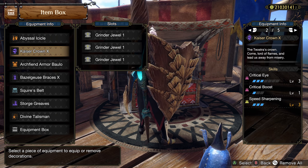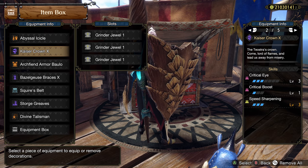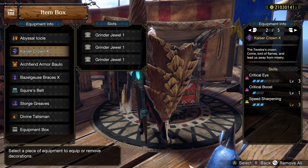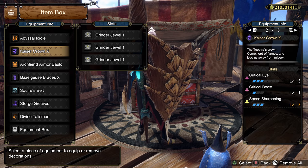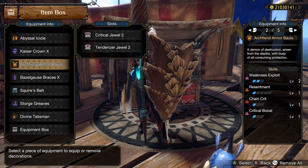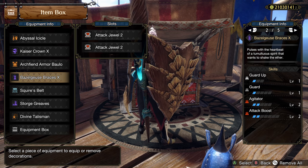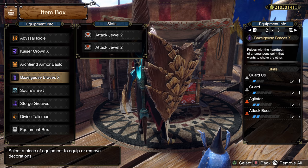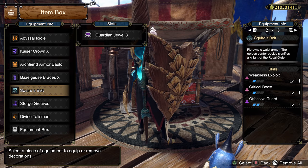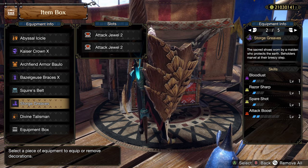Moving on down: the Kaiser Crown, picking up CritEye, Crit Boost, and 3 level 1 slots — I've gone for Speed Sharp here, but you could go Stun Resist and eat for Speed Sharp instead. The Arc Fiend Armor picking up Wex, Resentment, Chain Crit, Crit Boost. Bagel Goose Braces picking up 2 points of Attack, 2 Agitator, Guard, and Guard Up. Squire Belt picking up 2 Offensive Guard, Wex, and Crit Boost. And then the Store Greaves — Bloodlust, some Razor Sharp, and 2 points of Attack Boost.